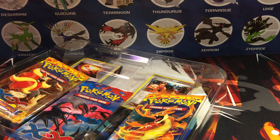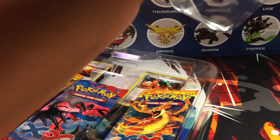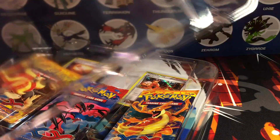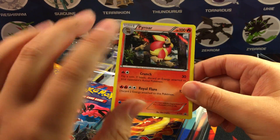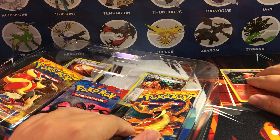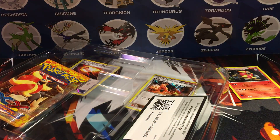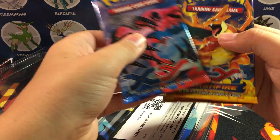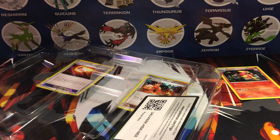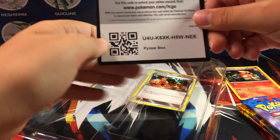Alright, this is gonna be hard to get out — it's stuck in there pretty badly. Okay, there it is: the Pyroar promo. Now I don't believe this is the good one; there was a good Pyroar but I don't think that's it. And then we got our three packs — one XY and two Flash Fire — so yeah, you've got the chance to pull the Mega Charizard there.